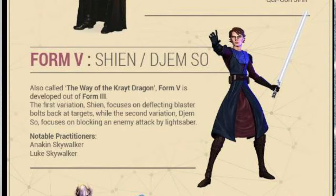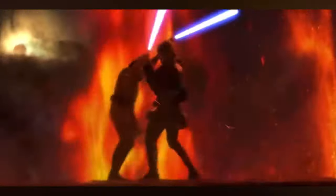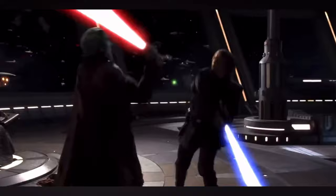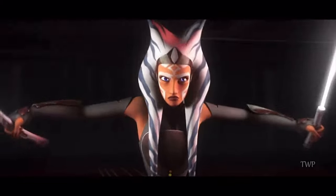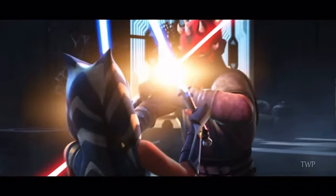Form 5 is actually a twin pair consisting of both Shien and Djem So. Developed by practitioners of Form 3 who saw the need for a more aggressive edge, which makes sense why Anakin used this style. He was taught by someone who could be considered the best Form 3 user of all time — Obi-Wan. The style also includes the reverse grip that we see utilized by Ahsoka Tano, which makes sense because her master Anakin is a Form 5 user. And with Ahsoka being my second favorite character in the entire series, I obviously love this style a lot.